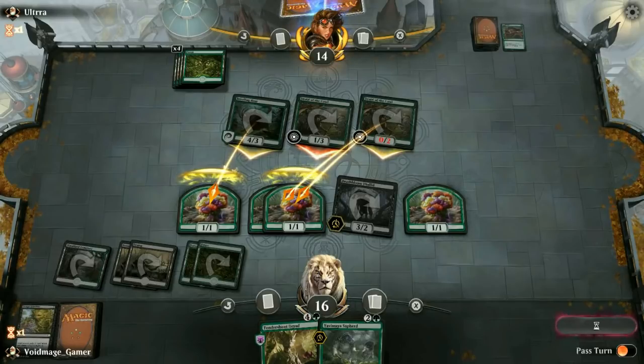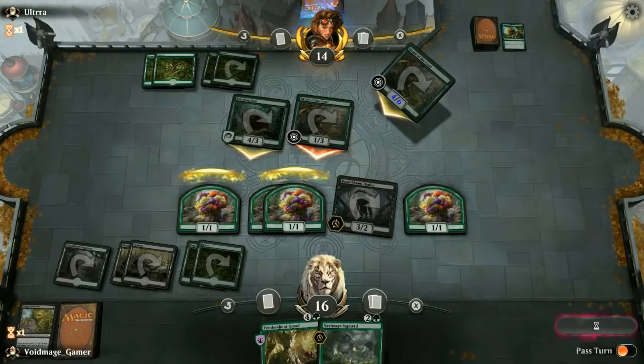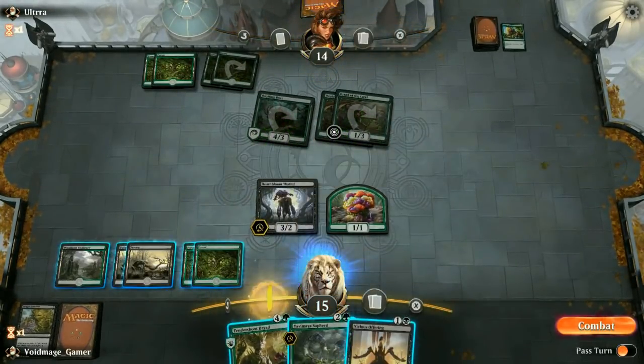Even if they do get to surprise me here and kill off some of my tokens, I still have my Tendershoot Dryad in my hand — though I may not be able to get it active with the City's Blessing. There it is — plus 4 plus 4, kills off two of my tokens. It's kind of annoying, but oh well. At least I don't take too much damage and I'm still in the game.